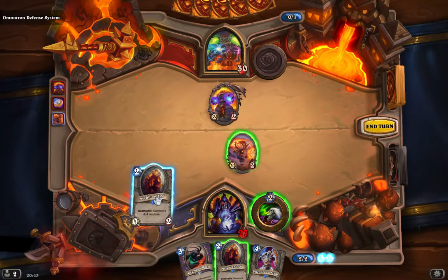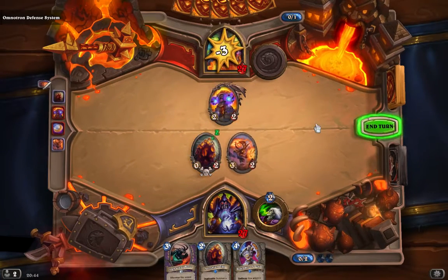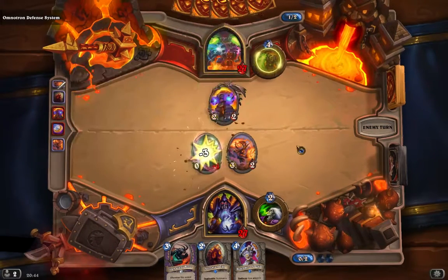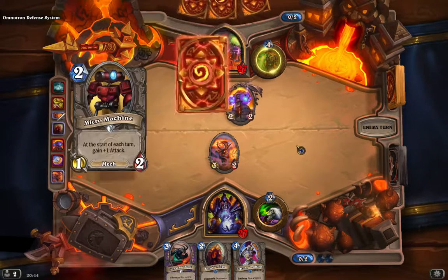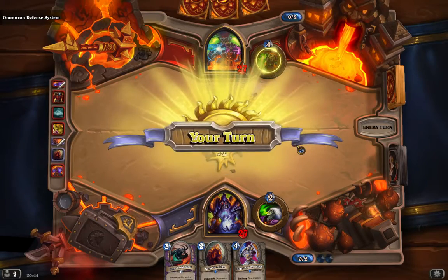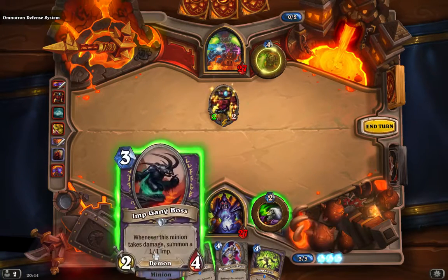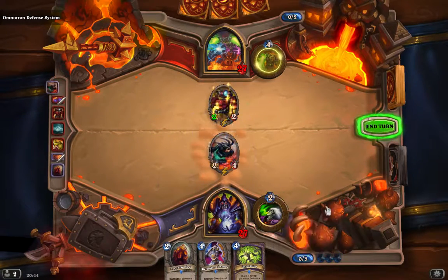We need to be careful that we don't lose board control, but at the same time we can't be unaggressive. So he Earth Shocks, recharges, and plays a Micro Machine. That will gradually build up in power over time. We've got 3 mana. We will summon the Imp Gang Boss. That uses all 3 of our mana up.